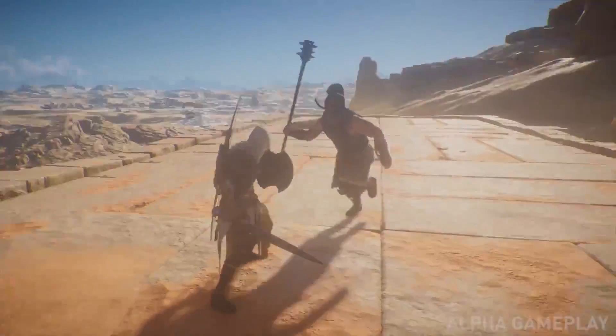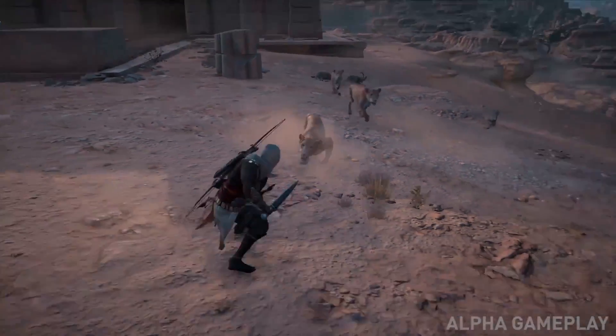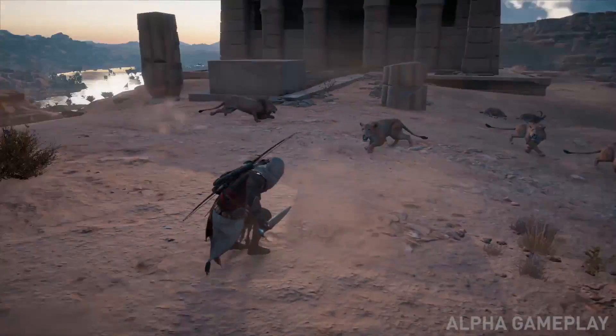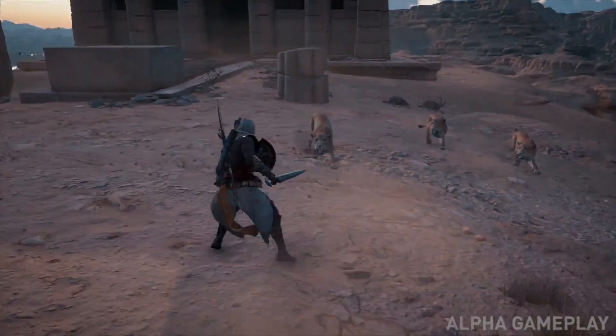We also see a huge desert in the background, and on the ground of that desert we will encounter these lion-type enemies that seem to be hunting in packs and able to dodge and attack in a fast way. I've watched a lot of Assassin's Creed Origins gameplay but never saw these guys in action.